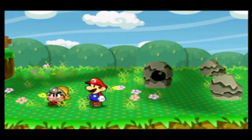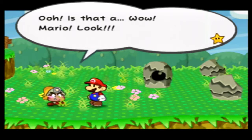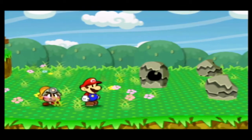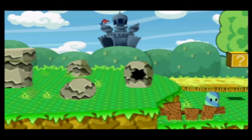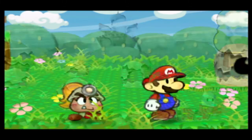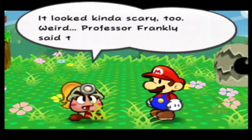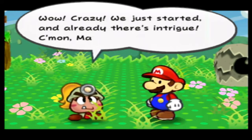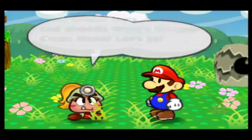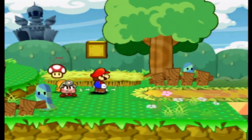That's a big shadow — whoa! What was that? Is that a dragon? Mario, look! Well, it was named Castle and Dragon — there is the castle and dragon. Totally incredible. I've never seen anything that humongous before. It looked kind of scary. Professor Frankly said this place was peaceful. We just started and already there's intrigue. Come on Mario, let's go. You're very excited for somebody who just saw a dragonfly overhead.